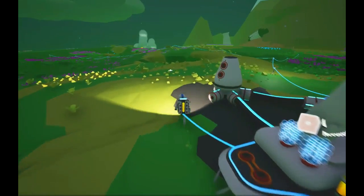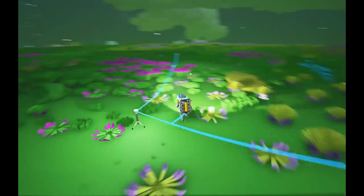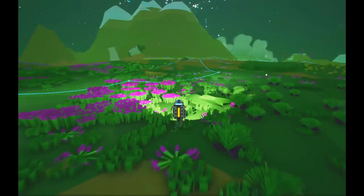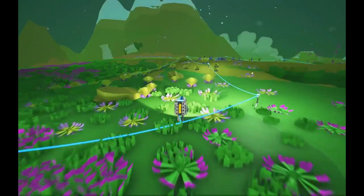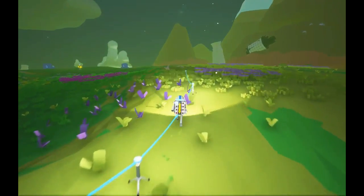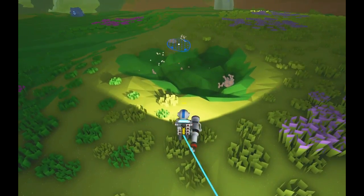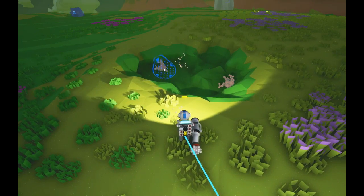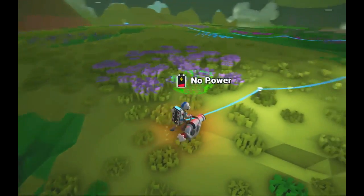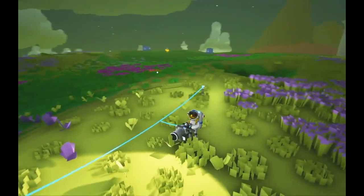The easiest way to sort that out is we're going to build a second rover. Let me go grab some compound quickly and then we can get to work. We need four compound plus another two for a seat, so six total. I don't think we're gonna get six compound that easily here, but it's not the end of the world.